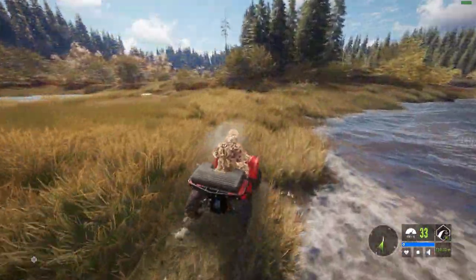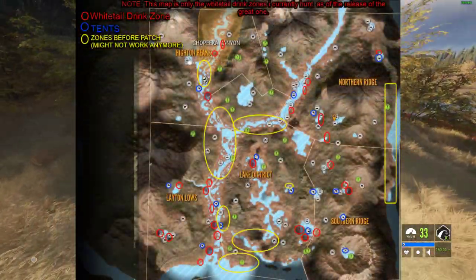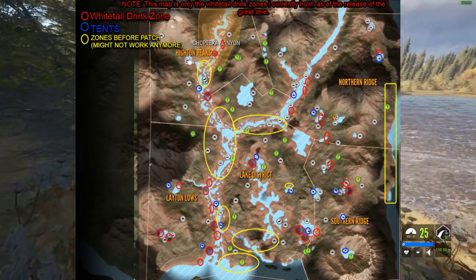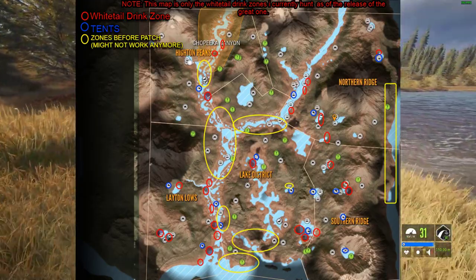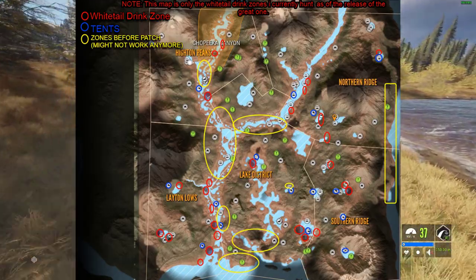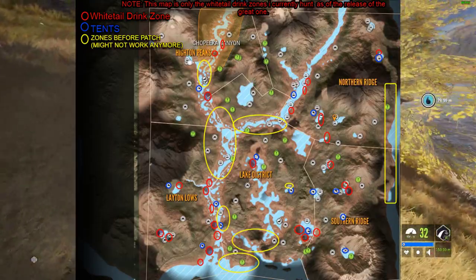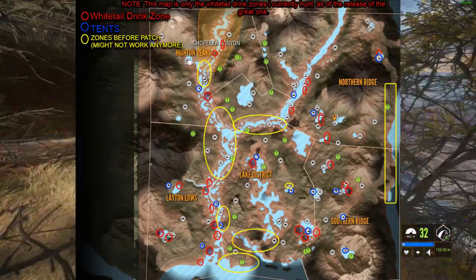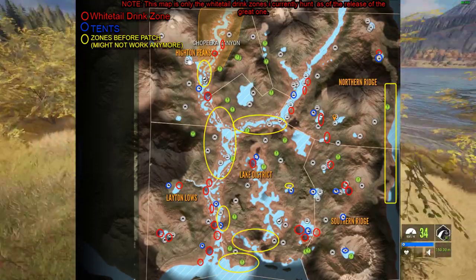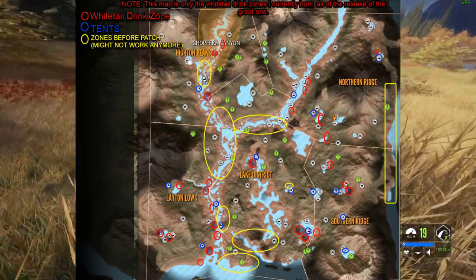Then, once you have hunted your first zone, fast travel to one of the spots I have on screen right now. You will see a map that I have circled every Whitetail drink zone I hunt, along with every tent I have placed, and every Whitetail drink zone from previous patches. The ones circled in yellow are unconfirmed if they still work, but all the ones in red I have been hunting non-stop since the release of the Great One patch. Place tents at all of the locations you have Whitetail herds to allow you to jump from spot to spot very quickly — this is how you will make the most of each drinking time.